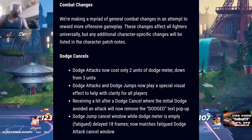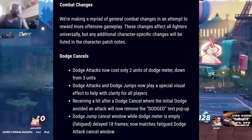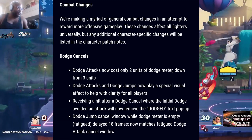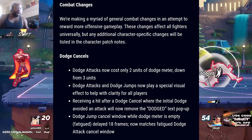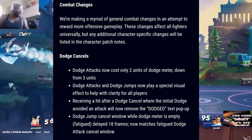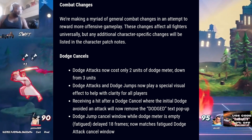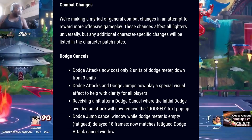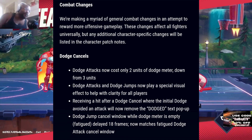Now we got combat changes. They're making a myriad of general combat changes in an attempt to reward more offensive gameplay. These changes affect all fighters universally, with additional character-specific changes in the character patch notes. For dodge cancels: dodge attack now costs only two units of dodge meter, down from three. Dodge attacks and dodge jumps now play a special visual effect to help with clarity. Receiving a hit after a dodge cancel with the initial dodge avoided will now remove the dodge text pop-up. The dodge jump cancel window while dodge meter is empty is delayed 18 frames, now matching fatigue dodge attack cancel window.